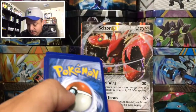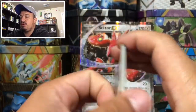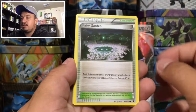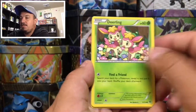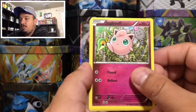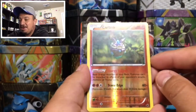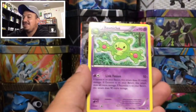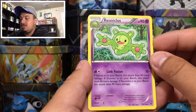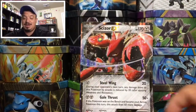Here is the code card for you guys right there. We have an Altaria Spirit Link, Team Rocket's Handiwork, Fairy Garden, a Carbink, Deerling, Bronzor, Raiola, Jigglypuff — Carbink that is a reverse holo rare, nice. And we have a Reuniclus, but it's not a rare holographic card, so we'll leave that one and move on.